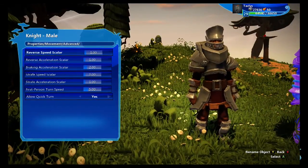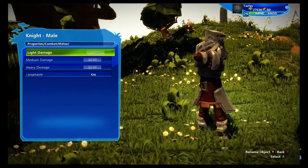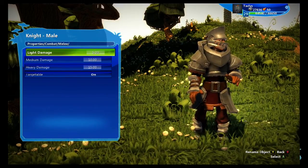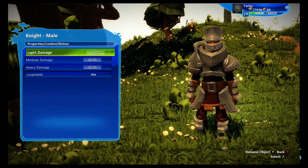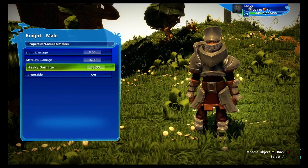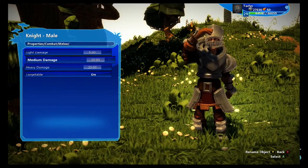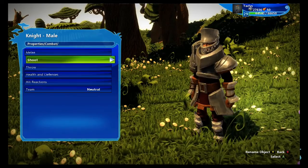Under advanced, ignore all this unless you know what you're doing. Under combat, melee: light, medium, and heavy — these correspond to how much damage these attack types do in code. Most characters default to only doing light damage, but I'd really recommend throwing in some medium and heavy damage. I'd also recommend keeping light less than medium and medium less than heavy. Unless you want all three the same, light would be terrifying more so than heavy because of how fast it hits — so the difference would be how fast damage is inflicted, not just how much.